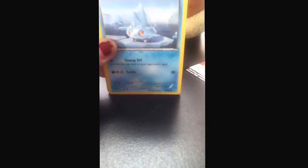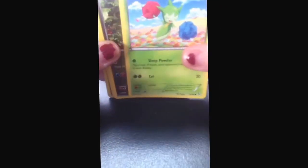So we have a Furfrou. A Beartic. Two Gogoat. Caterpie. A Swirlix. Oh, Pokémon Center Lady! A Roselia. A Barbaracle. And a Dreadnaw holo. So we're three for three on holos right now.